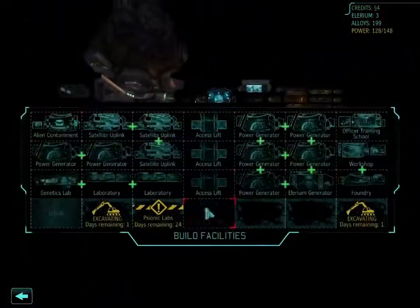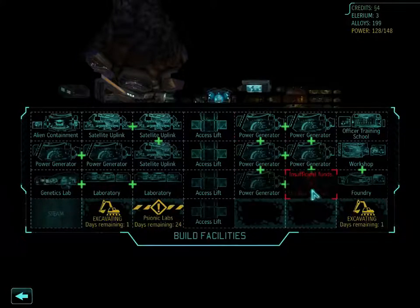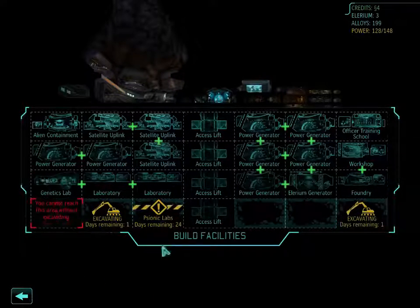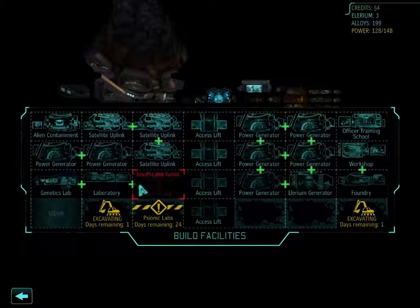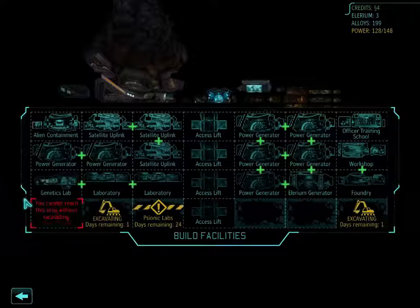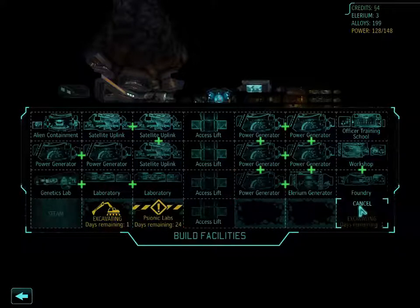This is what my base looks like. I have a lot of power generators because the only thermal generator is here, so I've been kinda unlucky there and needed to build so many normal ones. Only one workshop, two laboratories — I think I'll build another one here because the research time is still pretty high. The Psionic lab is all I'm trying to build now, and here I'll have the cybernetic lab when excavated.